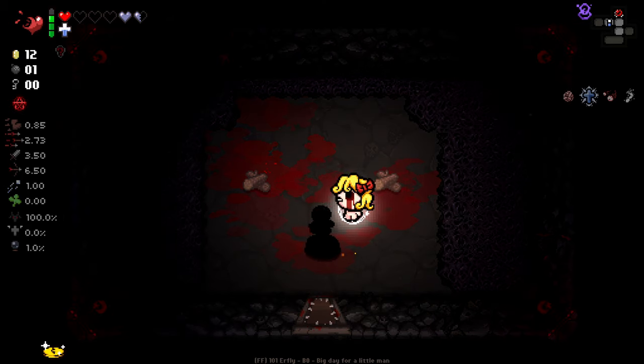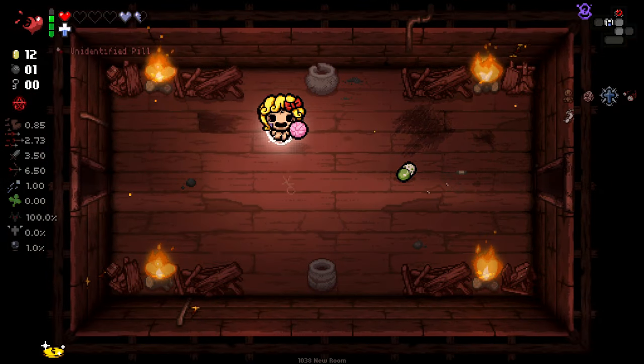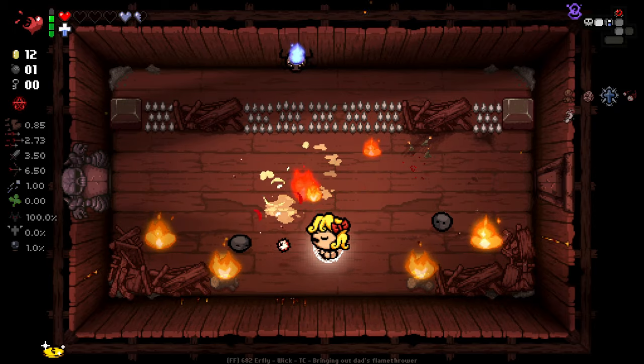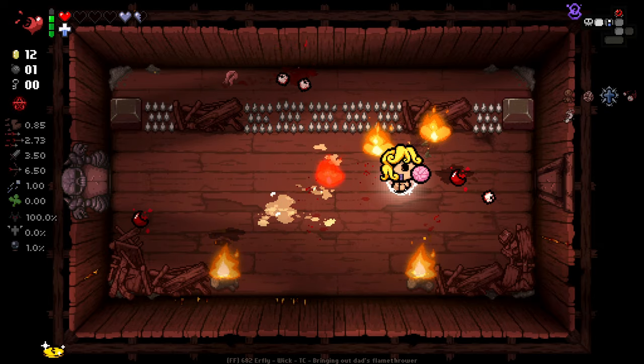Since I've got Holy Mantle, I think it's kind of worth taking some risks here. Because I've lost that item now. And we get ourselves Effigy. On occasion, rooms will randomly be filled with effigies rather than enemies. We can blow them up for wooden consumables as well, which is kind of nice. Saves us a few rooms here and there.